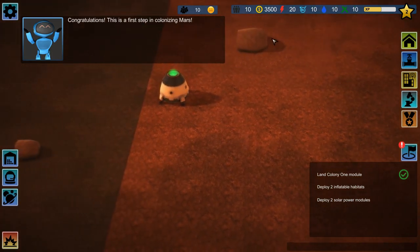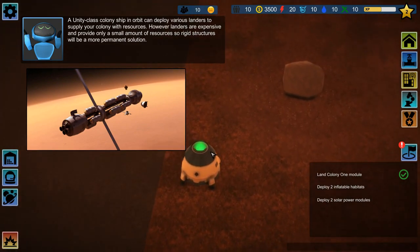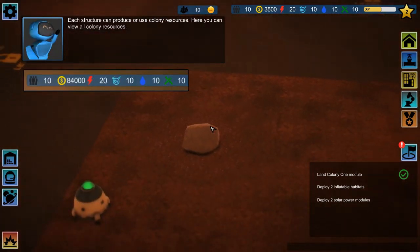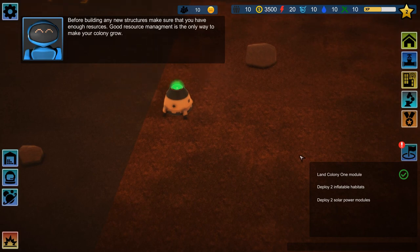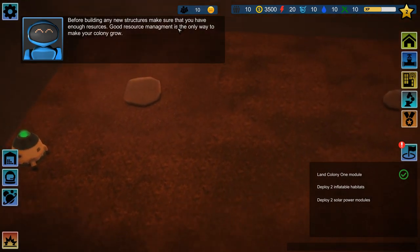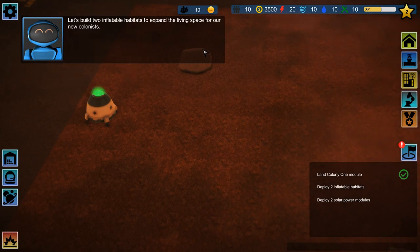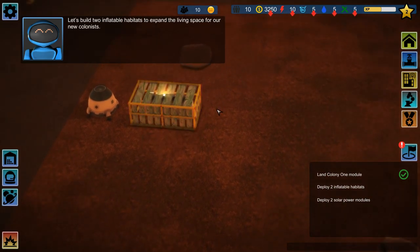Congratulations, this is the first step in colonizing Mars. A Unity-class colony ship in orbit can deploy various landers to supply your colony with resources. However, landers are expensive and provide only a small amount of resources, so rigid structures will be a more permanent solution. Each structure can produce or use colony resources. Good resource management is the only way to make your colony grow — he said 'resources' like five times in a minute. Let's build two inflatable habitats to expand living space for our new colonists.